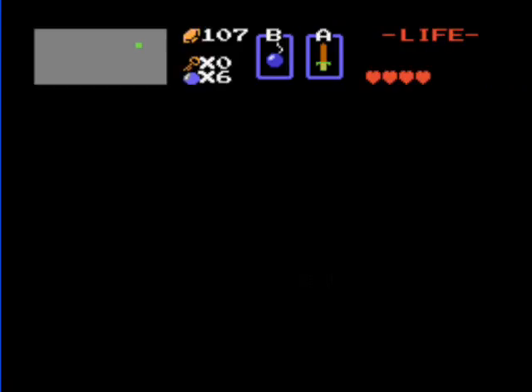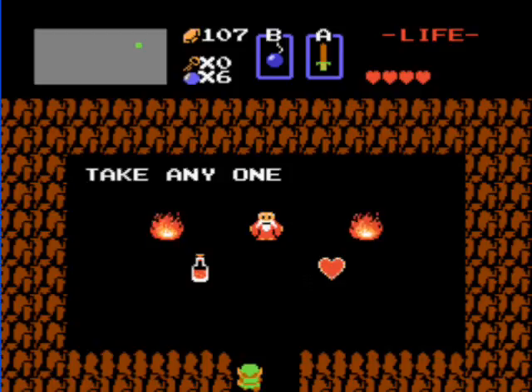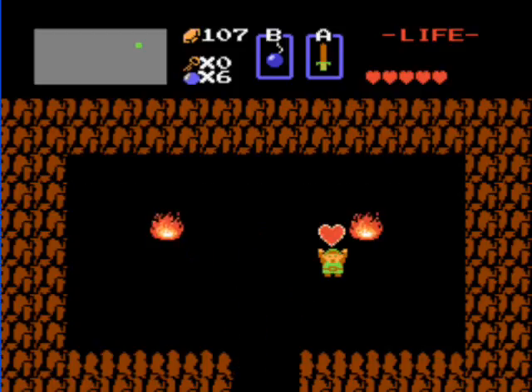I really don't know why the potion option is there — maybe to trick noobs. Anyway, pick up the container heart and leave the cave.